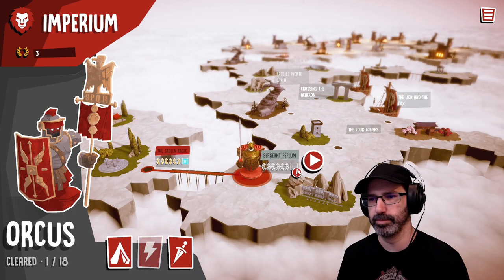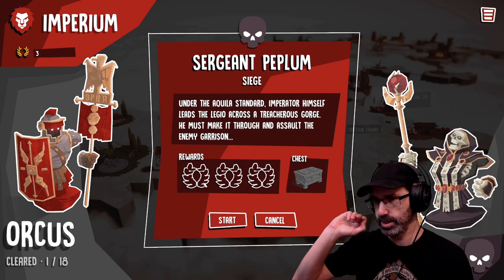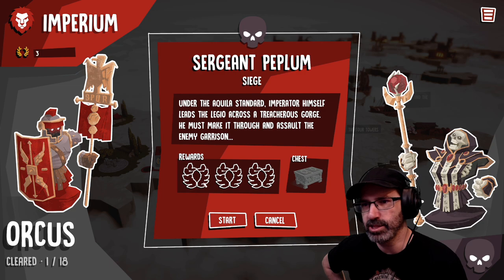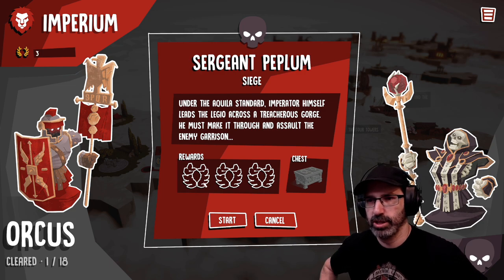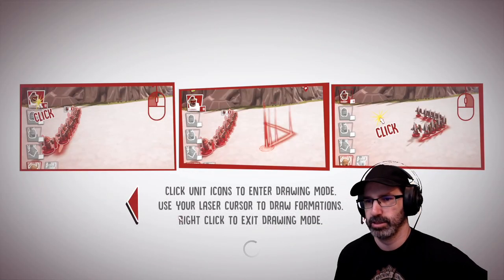Sergeant Peplum. Under the Achilles standard, Imperator himself leads the Legio across a treacherous gorge. He must make it through the assault of the enemy garrison. Click unit icons to enter drawing mode, use your laser cursor to draw a formation. Okay, we can do this.